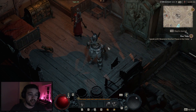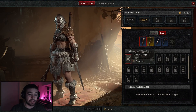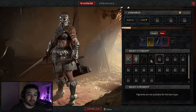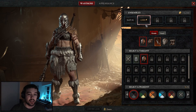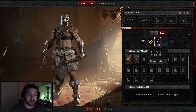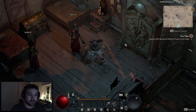You can also go in here and do the same for weapons — change your weapon appearance if you want. The same saving system applies to weapons as well.